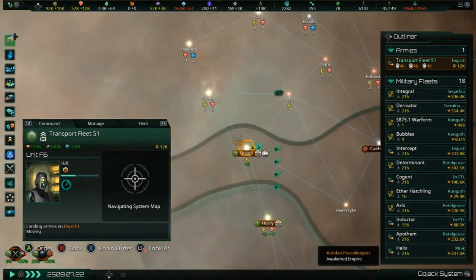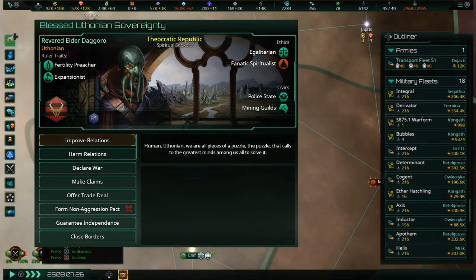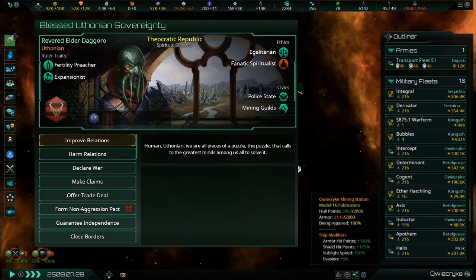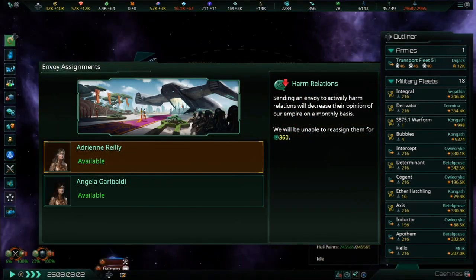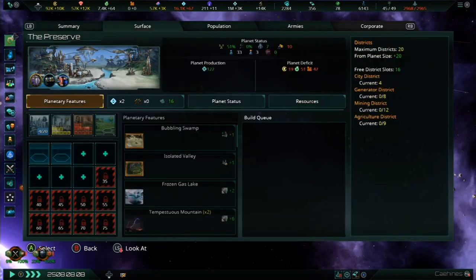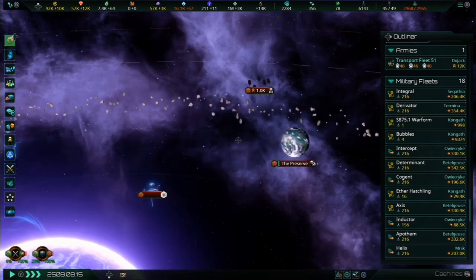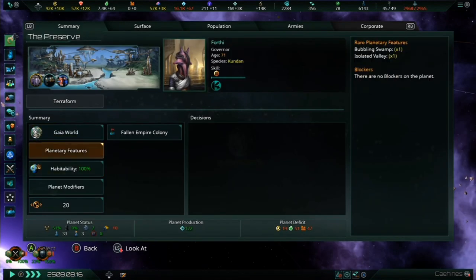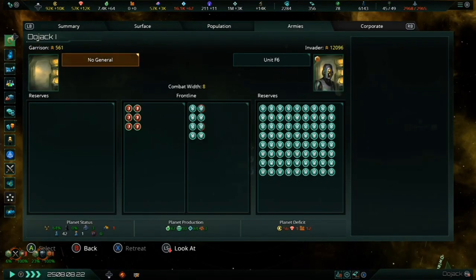Now let's talk about some of these changes from the dev diaries, starting with diplomatic stances and envoys. Envoys are one of the most important changes included in the free update — they represent diplomats that your empire can send on various assignments to improve or harm diplomatic opinion from other empires. Envoys are assigned to a task for a minimum of 360 days and can entail improving or harming relations, assigning to a federation if you're in one, or assigning to the galactic community. Also, sending envoys will be required to execute most diplomatic actions.